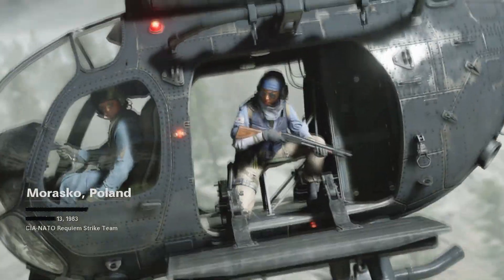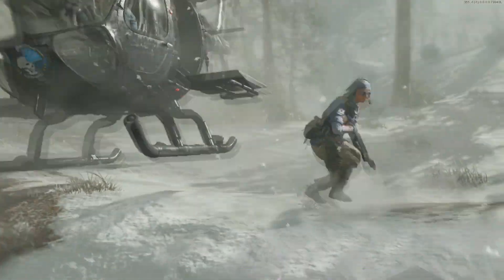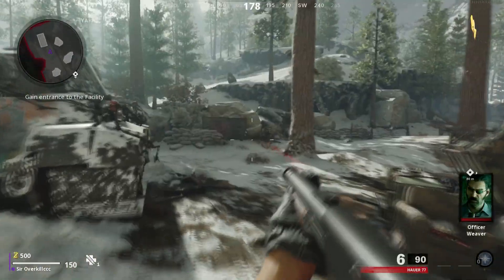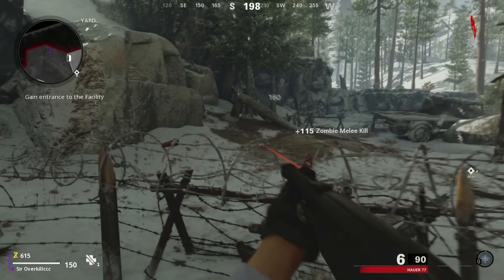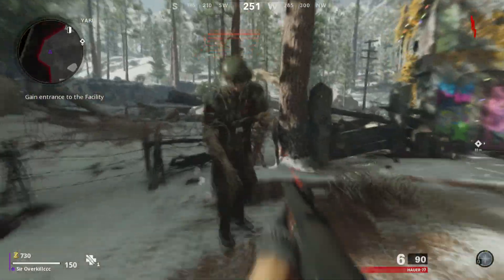Hey, what is going on guys, welcome back to Ryan G in 1080p. This is a Black Ops Zombies tutorial for you guys for the power — if you want to know where the power is and how to turn it on, look no further. This video is for you. If you guys need any other help or want to look for anything informational about Zombies on the first free map, check the link in the description.